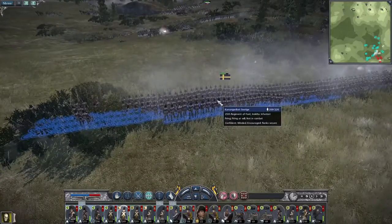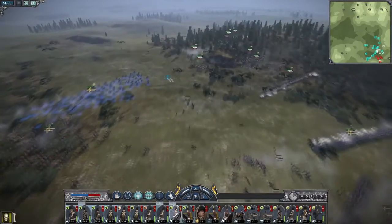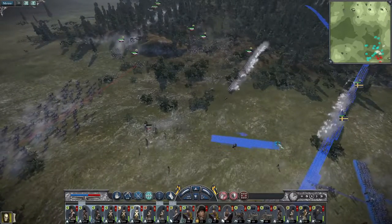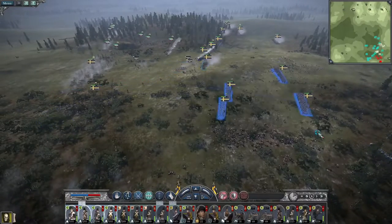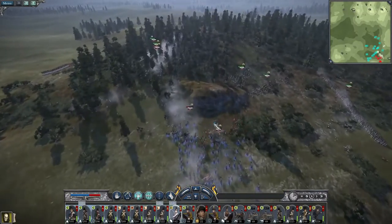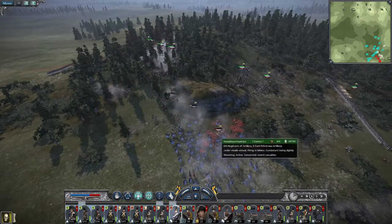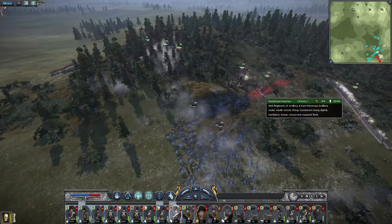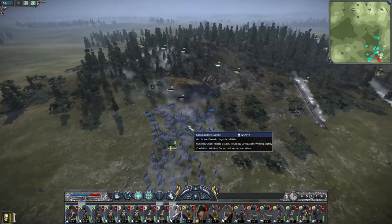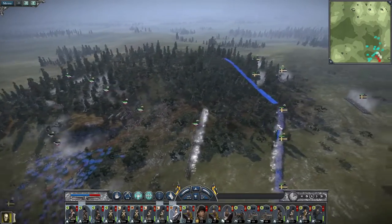Can you fire from that position? You can. I want to begin wrapping around their left. Cavalry's gone — pushed through behind their lines. Lots of damage to my cavalry — my elite cavalrymen.